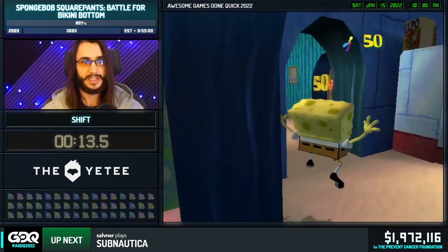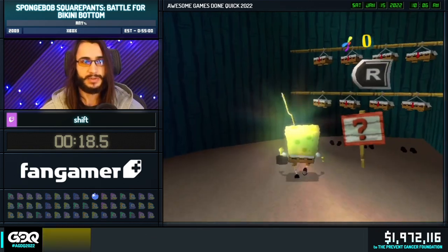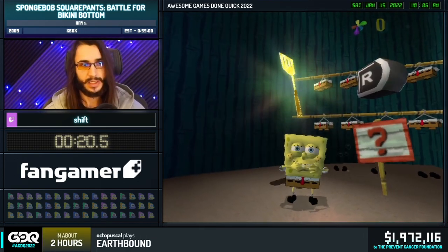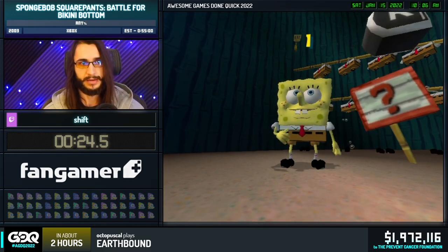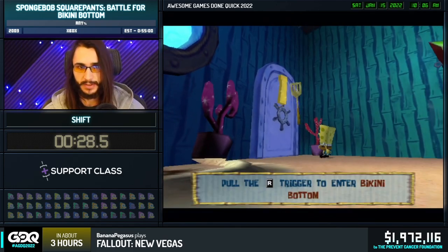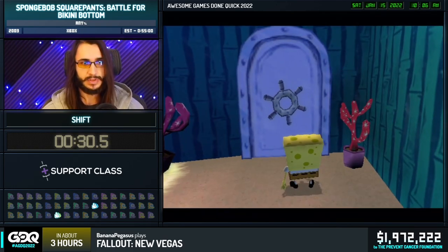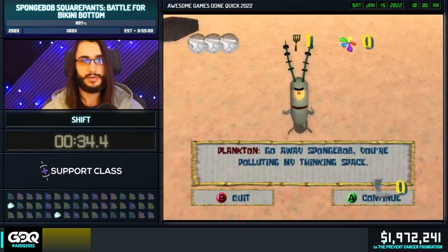These little shiny things we're collecting are actually literally called shiny objects. We use them to purchase toll gates, which can lead to golden spatulas. This one in particular is going to unlock the hub world, which will allow us to branch off and go wherever. We're about to go on an adventure through Bikini Bottom with all our references through the first three seasons of SpongeBob. Hope you guys enjoy because this game is a wild ride.